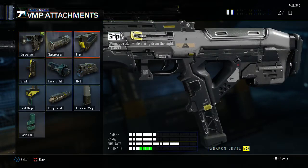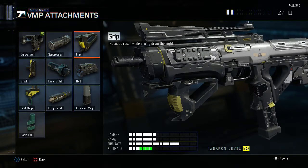Now our second attachment, we are going to have Grip. This is reduced recoil while aiming down the sight. This gun has a ton of recoil, so this is a must and I don't think I have to explain anything more on that.